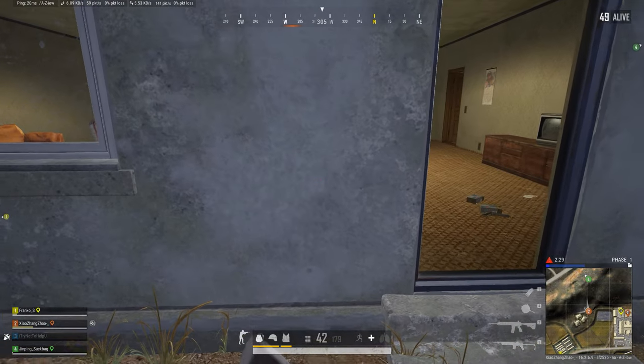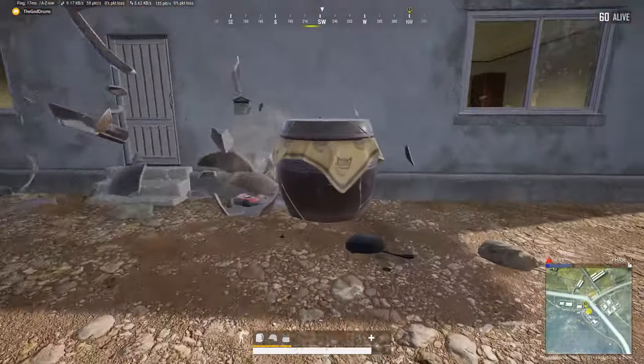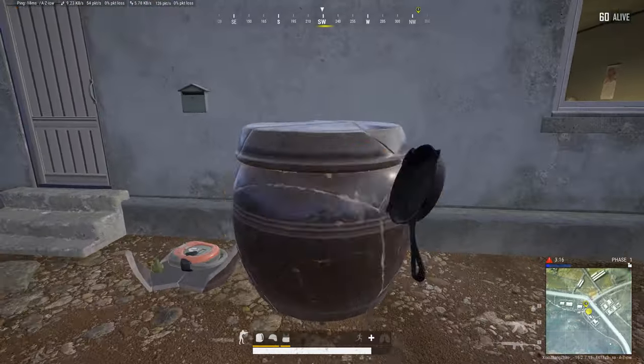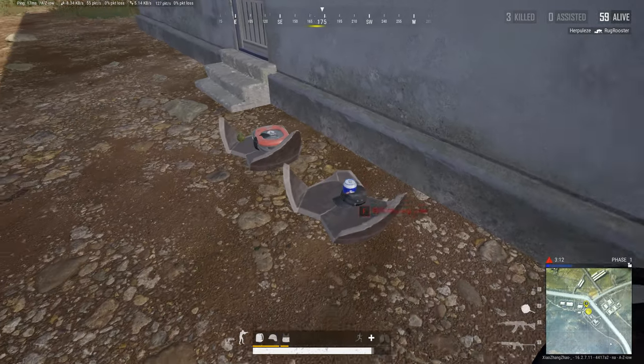And weirdly, sometimes they have little hats in them. Really easy to do — you can break them with melee if you don't want to make some sound. This is a pretty easy and consistent way to get self-ADs, so if you see one of these pots, you should break it.